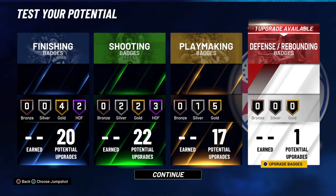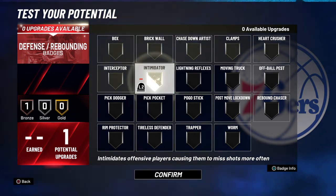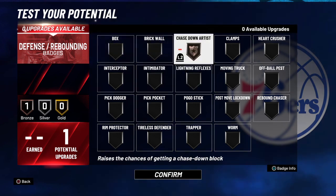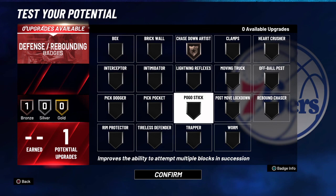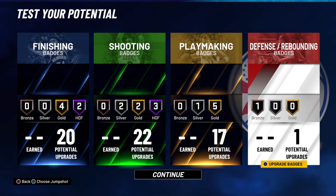For defense: everyone might want to put Intimidator — that ain't gonna work. I got a better badge. Especially against a dominant center scoring at the rim — put Chase Down Artist on bronze. If you get blown by by a guard, this helps you go chase that person down and snatch the ball out of their hands. Then press triangle and you can pick the Kevin Durant jump shot — it's great. Thank you guys for watching, please subscribe, leave a like, and share with others.